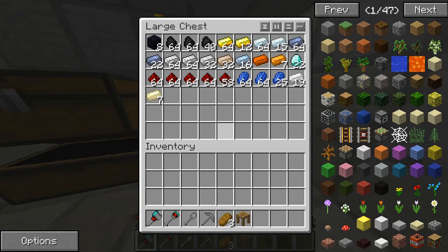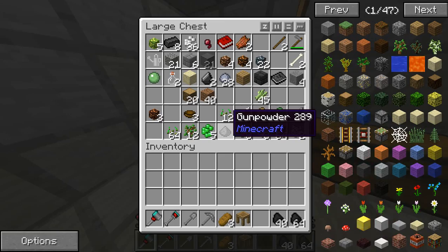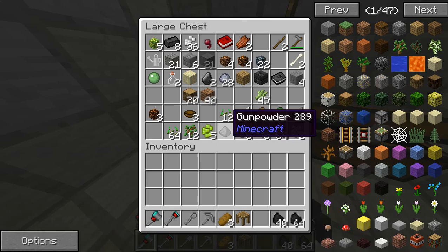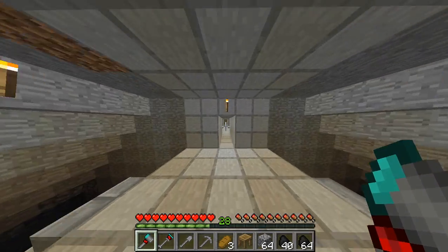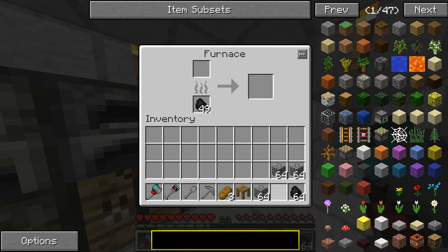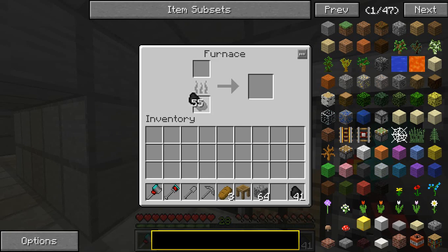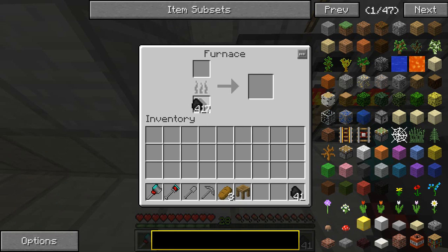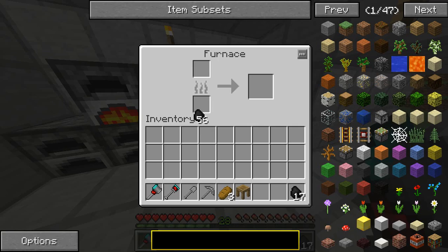I'll take this out of here, put it in here, take a lot of coal. Let's make some smooth cobblestone — or it's just stone. Let's put eight into each of these furnaces.